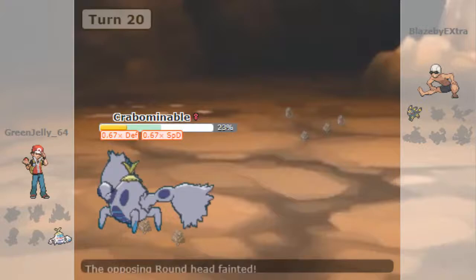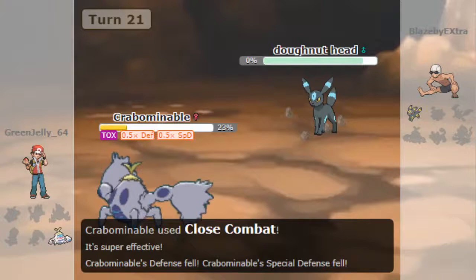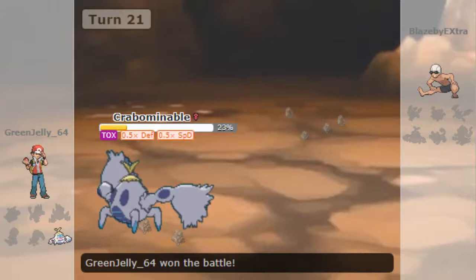He goes for Foul Play — does a decent amount — and I'm able to knock him out with Close Combat. I didn't think I'd win at this point. Then he misclicks and goes for Toxic instead of his Z-move, and we had a very deep conversation afterwards. I knocked him out with Close Combat. I still feel really bad because he did the calculation — a Black Hole Eclipse from his Umbreon using Foul Play-based Z-move against my Crabominable at max HP and minus one defense was enough to knock me out, even with resistance, just barely.